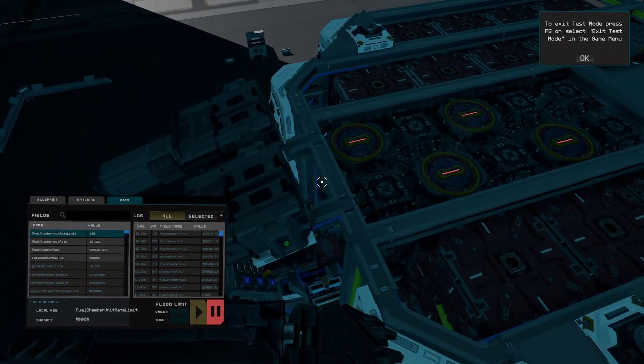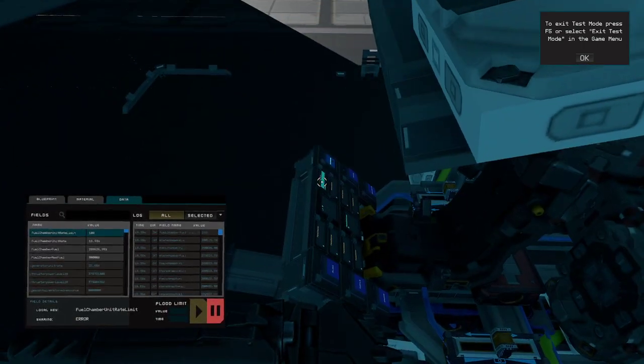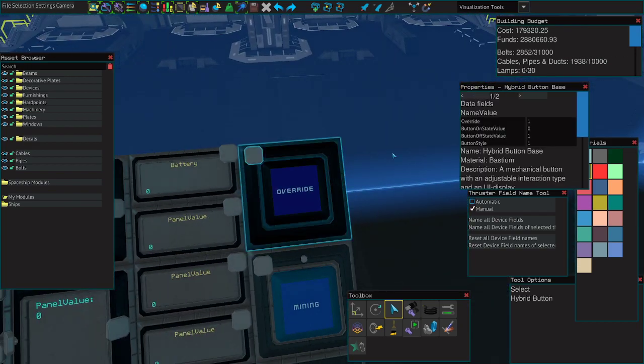This is useful if you have a ship that might be using a large amount of power in a very short duration and you want your fuel rods to already be running at max. For example, if you have mining lasers on your ship, I would recommend having an override button. To set it up, simply name one of the buttons 'Override' with a capital O, set the on-state value to zero, the off-state value to one, and the button style to one.